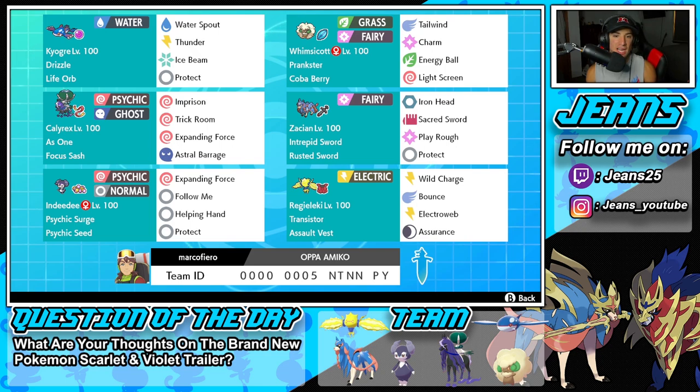Middle left is Shadow Rider Calyrex, and this might be my favorite Shadow Rider Calyrex build. It has the As One ability alongside the Focus Sash. This is an Imprison Trick Room Calyrex — I've used it a couple times on the ranked ladder and it works so well, making countering Trick Room ten times easier. The other two moves are Expanding Force and Astral Barrage, both for STAB.